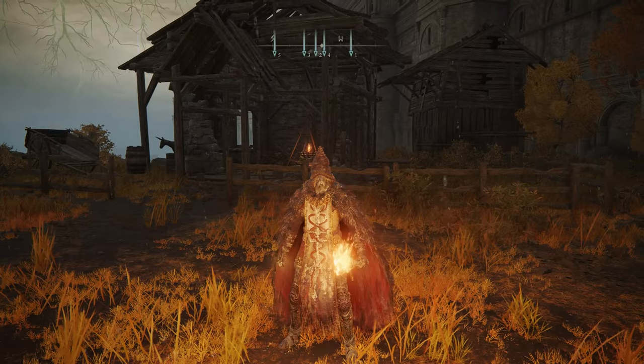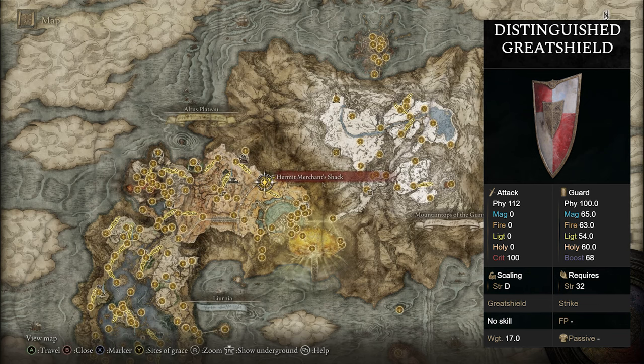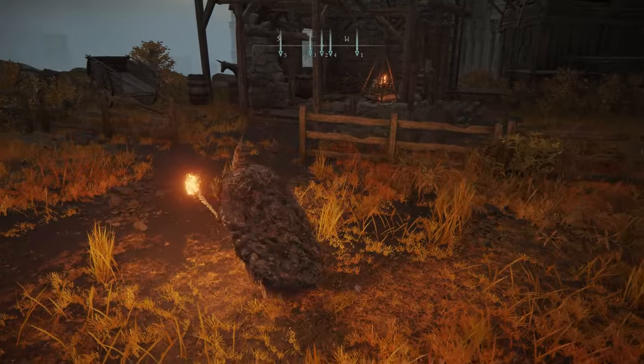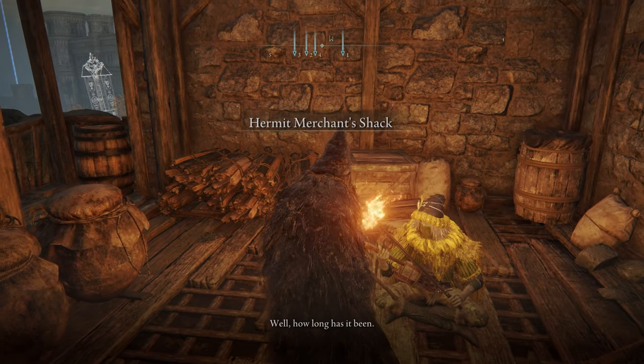If you'd like the Distinguished Greatshield, head up to the Hermit Merchant's Shack in the Altus Plateau. Once you're here, there's a merchant just right nearby, and he will sell you the shield you're looking for.